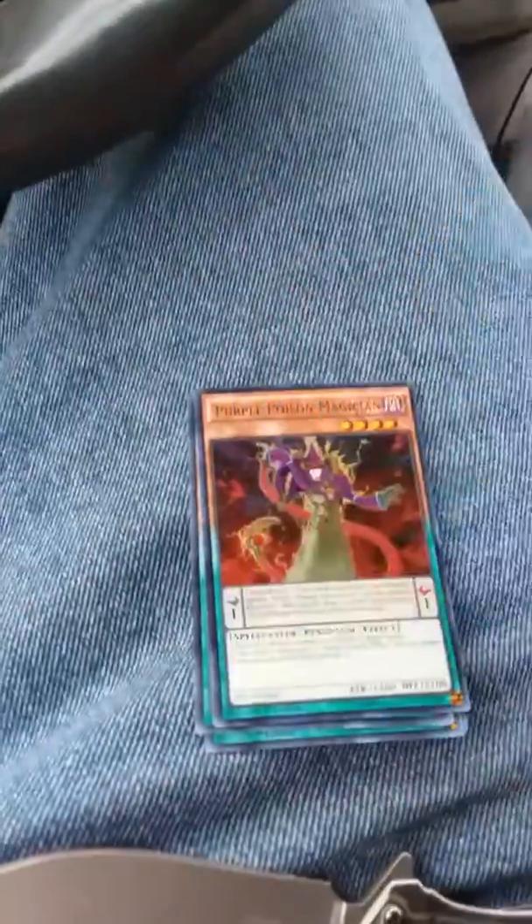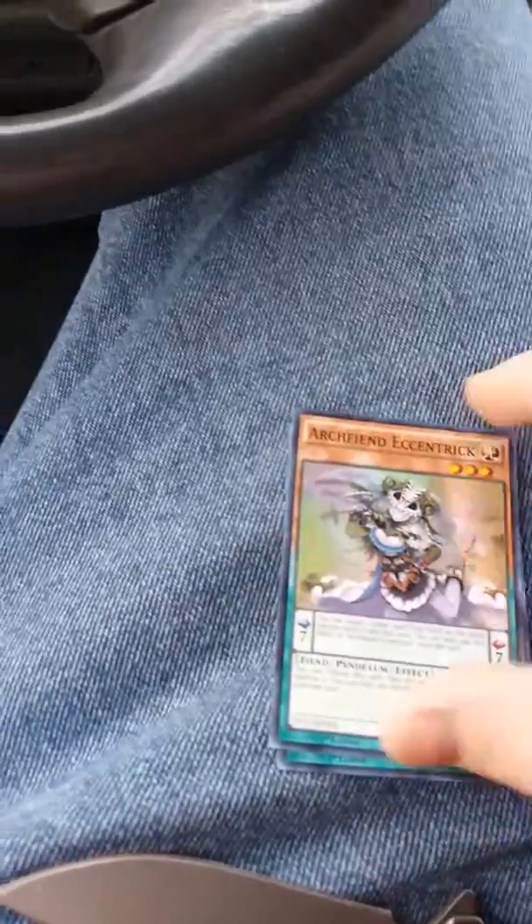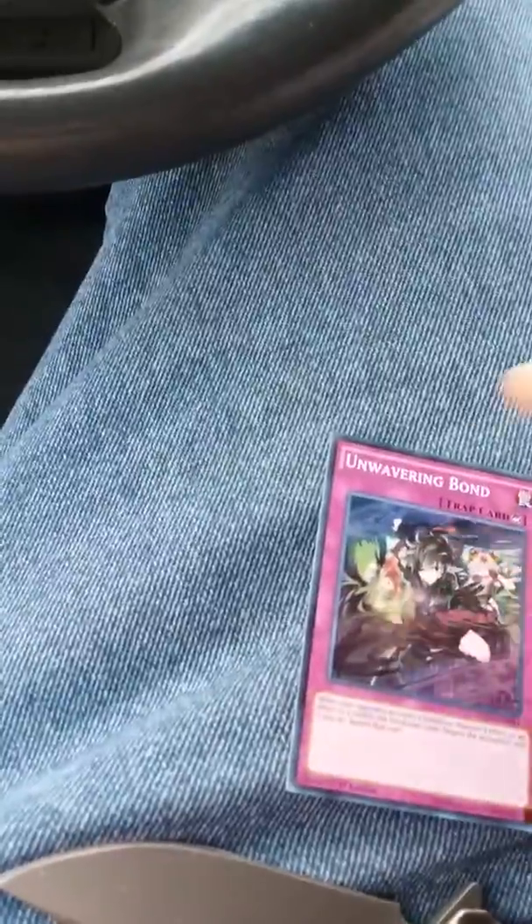Getting into our next pack, which is Pendulum Evolution. We have Star Pendulum Graph, Purple Poison Magician, Archfiend Eccentric, Pendulum Shift, and Unwavering Bond as our last one. Moving on to our next Battles of Legends.